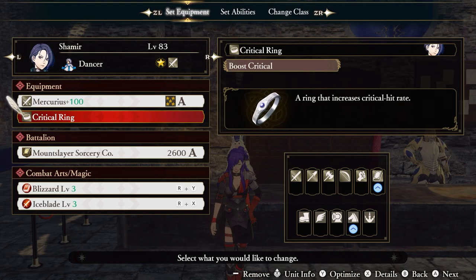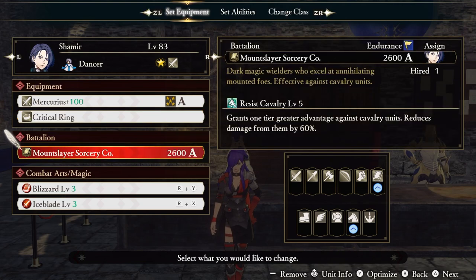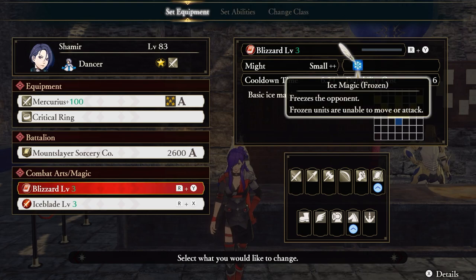Our accessory is going to be pretty simple — we're going with a Crit Ring, nothing too special. Our battalion is going to be Resist Cavalry, but the choice is yours; this is not mandatory. As for our arts and spells, we're running Blizzard and Iceblade.